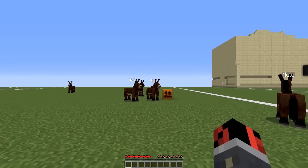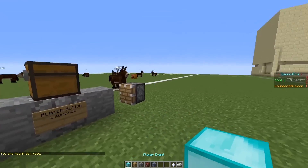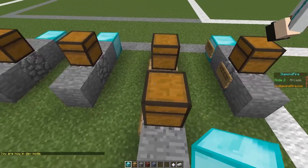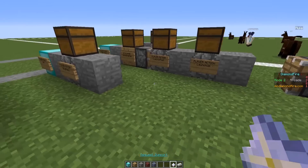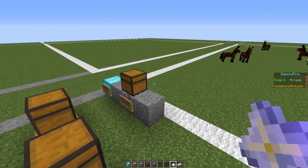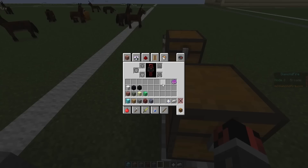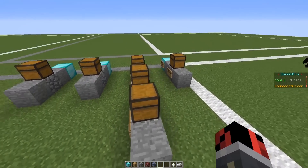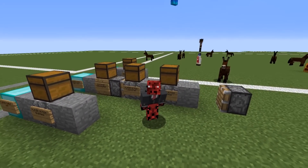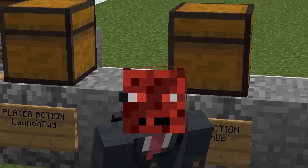So guys, that was it about today's video on the Diamondfire server code mode. I really hope that you enjoyed it. If you want to join the server, the IP can be found here — I'll leave it in the video description too. Come and check it out, maybe you can create some mini games. And don't forget, if you find yourself stuck or don't know how to use something, you have the request support item — right-click it and someone from the support team online will come and help you. Thanks for watching until the end, see you in the next one!